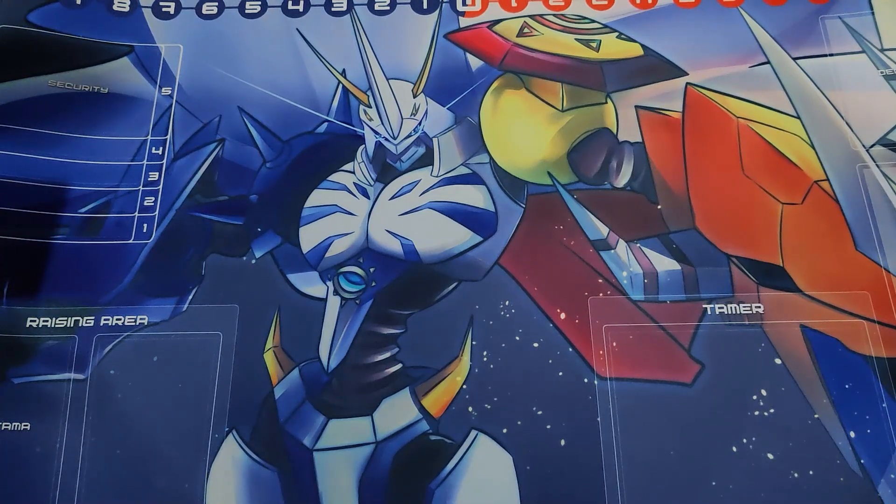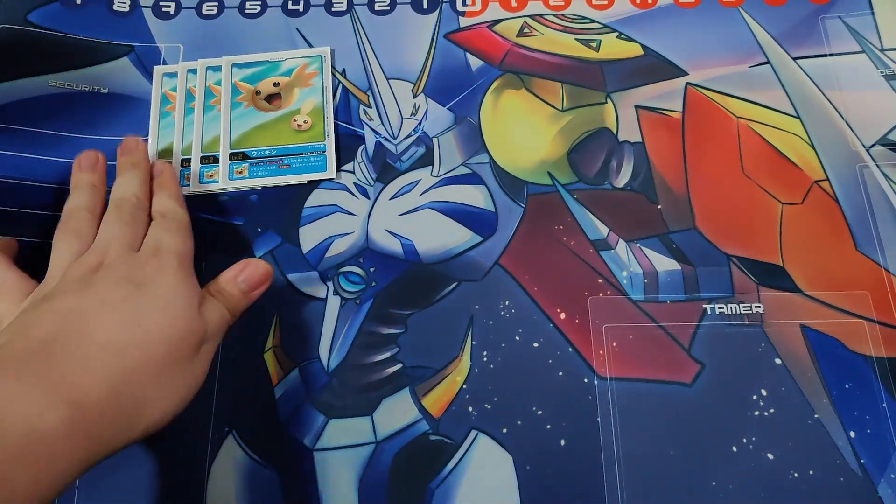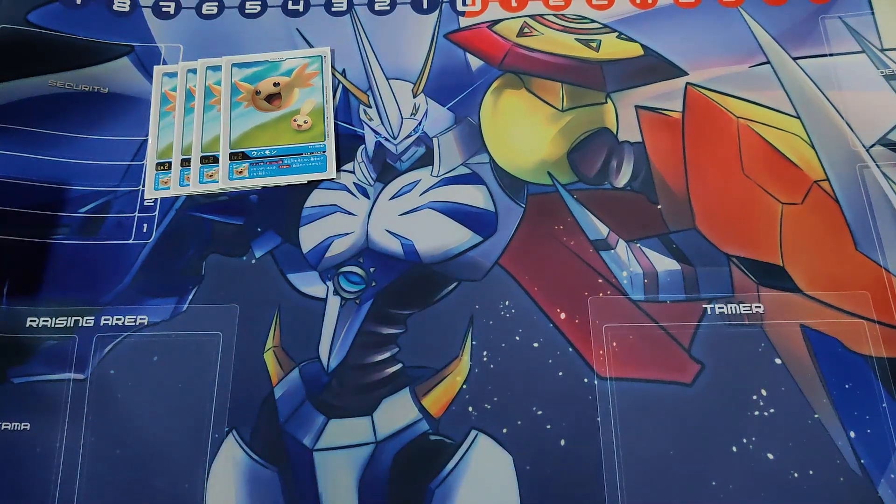Welcome to the DVB channel. Today I have an Outforce Hexeblaumon Blue deck profile. I'll start with the Digitama, which is the four-per-mons — a very strong ability to draw one when there's no DigiSorce on the opponent's side of the field.